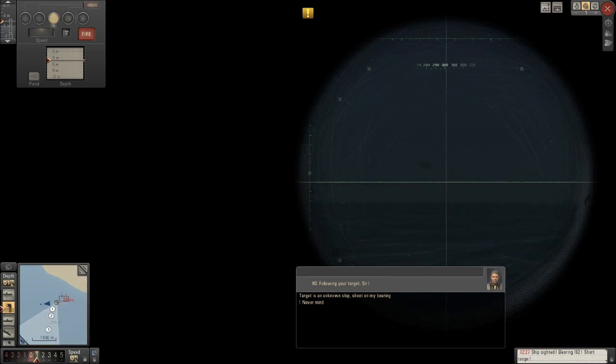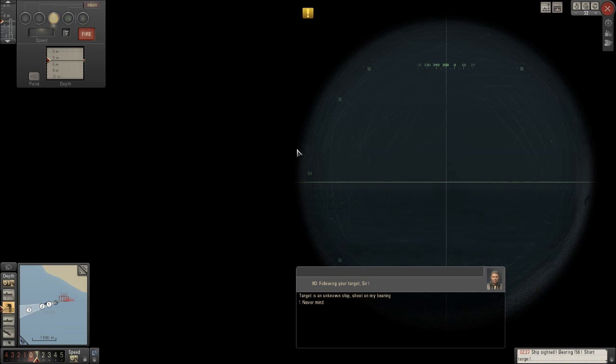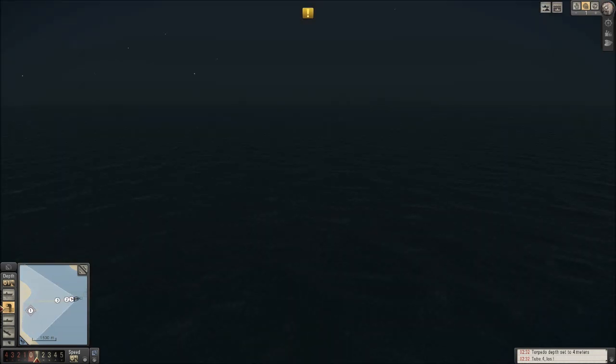I'd done a complete 360 — ship sighted bearing 1-5-6. Merchant, merchant, merchant. We are in shallow waters, Captain. Ship sighted bearing 3-5-5 — that's all I've been waiting for, to get a lock on that guy. We're facing the rear end which is good, we can go a bit deeper. Can we warm up a tube again? No, we can't — that's okay, we'll just send it on its way.